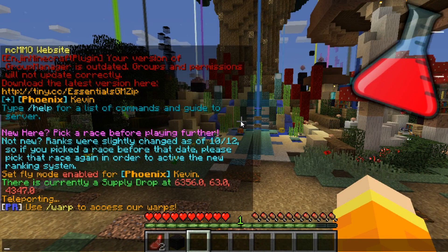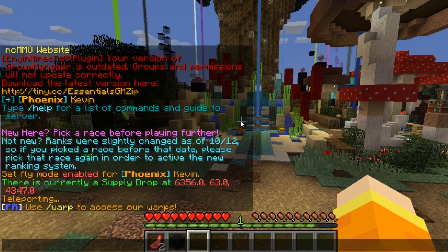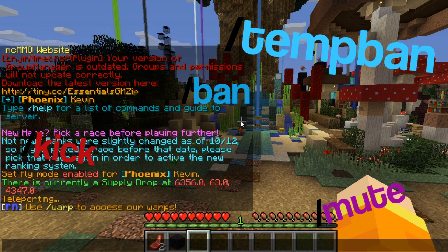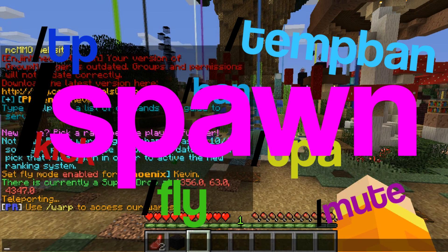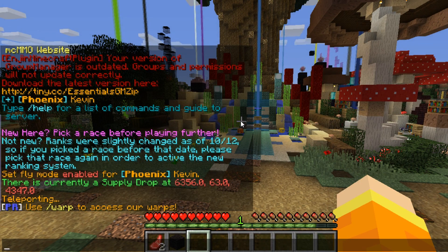The first plugin I'm always going to recommend is Essentials. This is one of the number one plugins I recommend for any server. It has a lot of common commands such as ban, mute, kick, temp ban, fly, TP, slash TPA, slash spawn, and so much more.